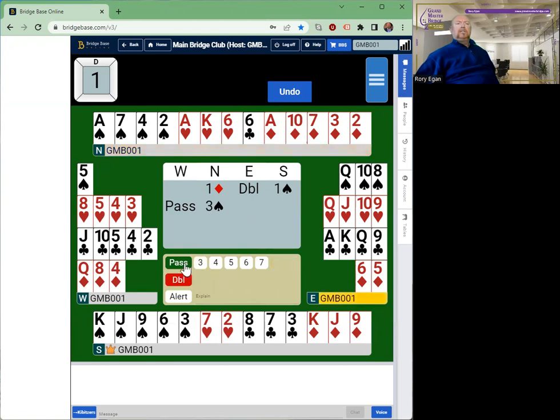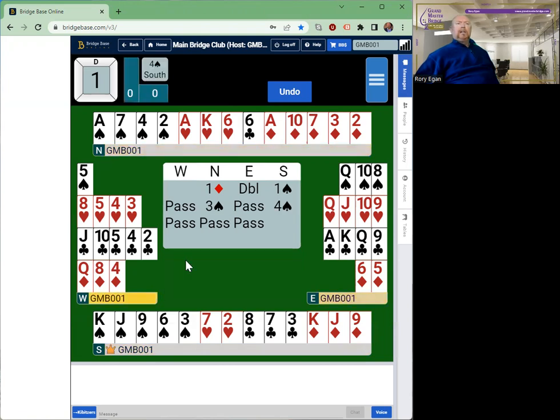North has quite a nice hand, so east passes. With five spades and eight points, south is definitely going to take this invitation to four spades and hopefully be right in that choice. So that would be the bidding that should happen. Let's see how it plays out.